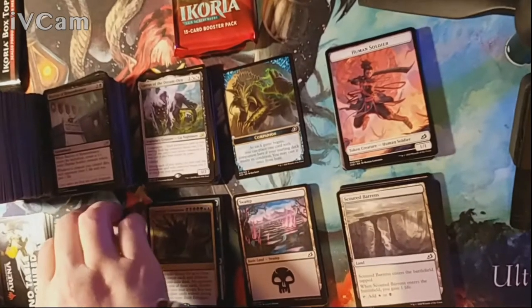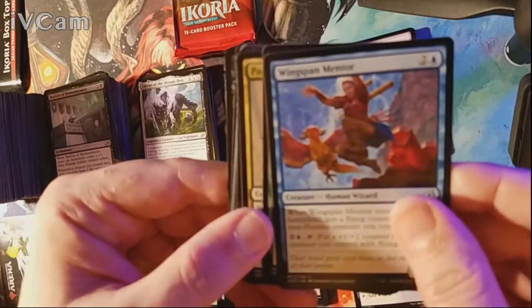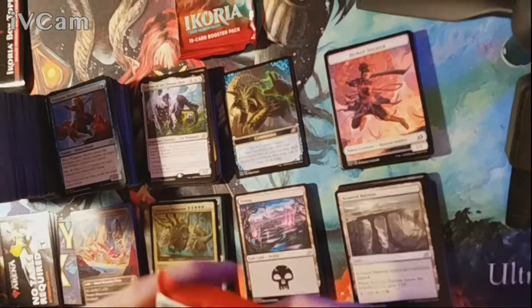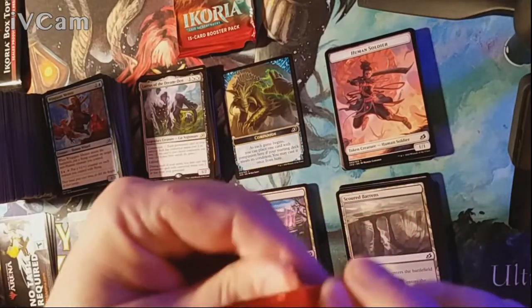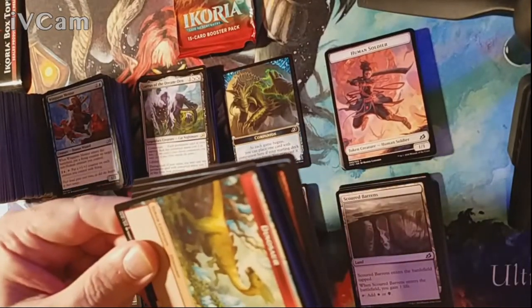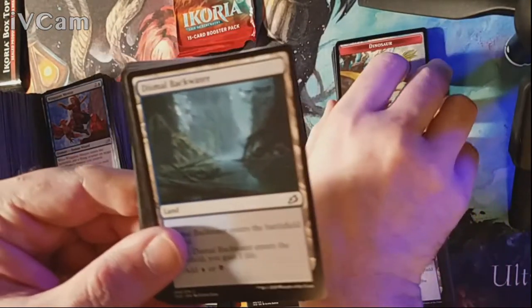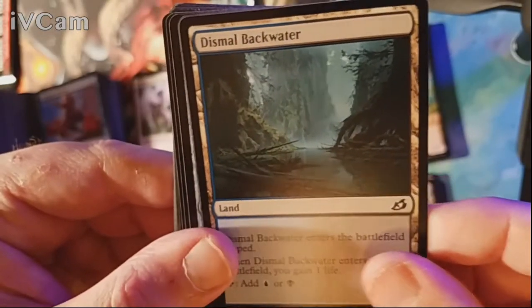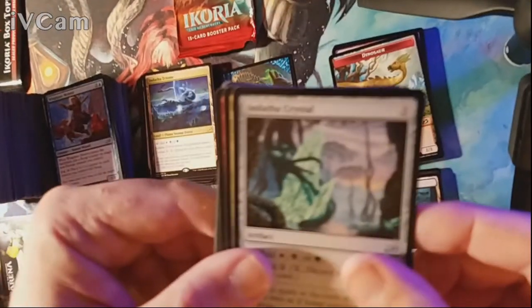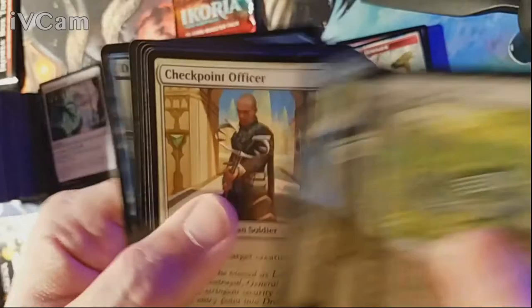This box is sitting at a solid 2.5 — I don't think it'll hit three unless we get something amazing in the last two packs or the box topper. Dinosaur token says 'yay, I'm hasty!' Dismal Backwater is our land and our rare is an Indatha Triome — I will take Triomes all freaking day! Uncommons are Death Crystal, Trumpet Gnar, and Porky Parrot. Nothing in the commons.